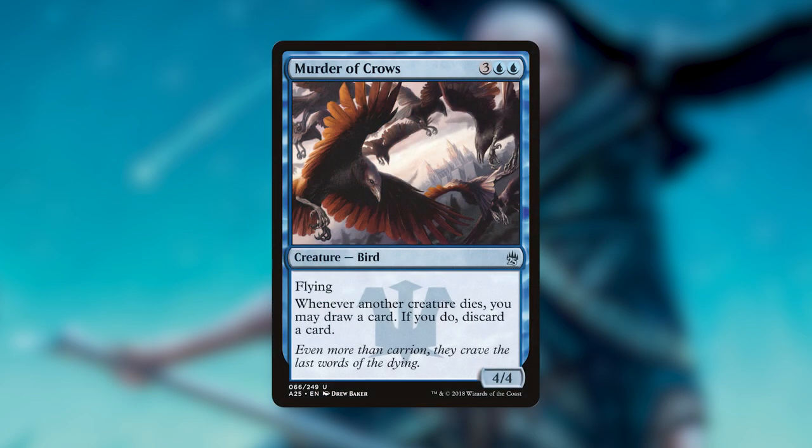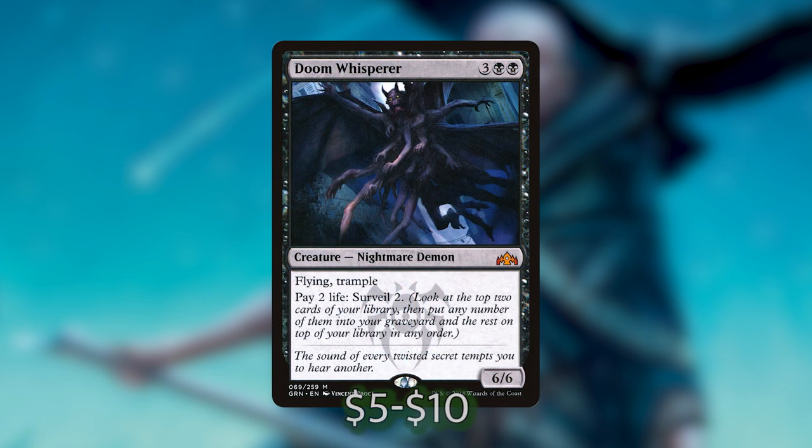The next card we're cutting is Murder of Crows — three blue blue for a flying bird — whenever another creature dies you can draw a card and discard a card. That's actually pretty good in this deck since we're having creatures die as part of our synergy. However, I think Doom Whisperer is way stronger. Same mana value of five, but we get a 6/6 flying trampling demon with really powerful stats, and we can pay two life to surveil two — looking at the top two cards of our library and putting any number of them into our graveyard. That's amazing card selection, fills our graveyard for reanimation, and gives us a 6/6 flying trampler.